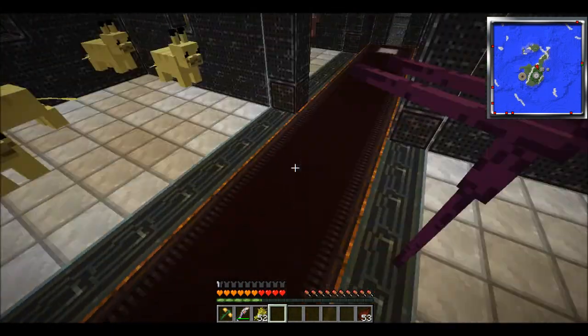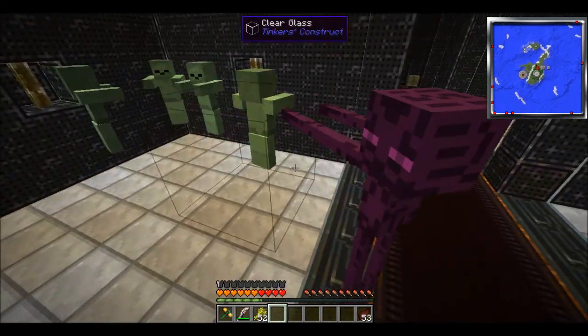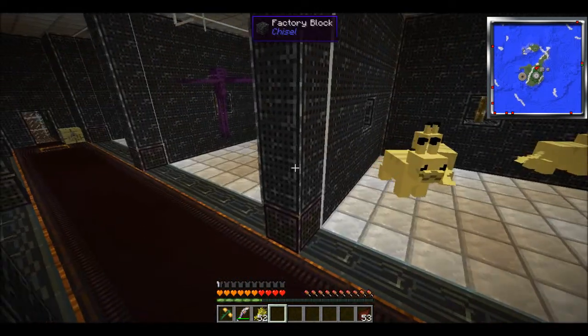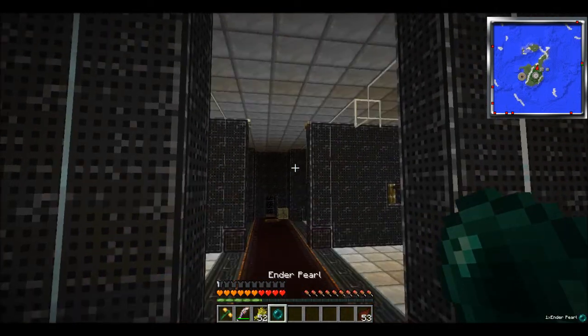As soon as the baby that's produced grows up, the parents are able to breed again, which makes this really easy. As you can see, I think there's a bit of a mutation here - his coloration's a little off, he's redder than the parents are. But we're just going to kill him and, yep, there we go. Dropped some enderpearls.